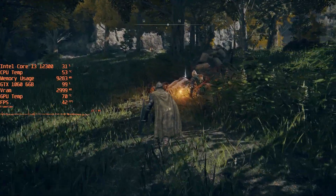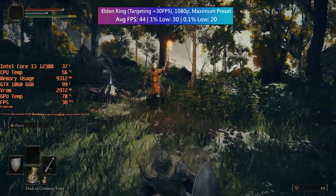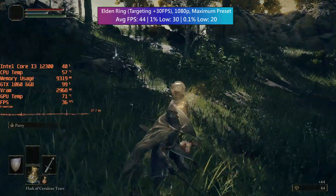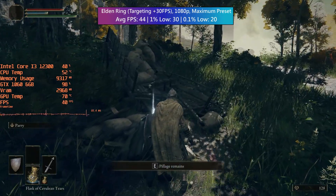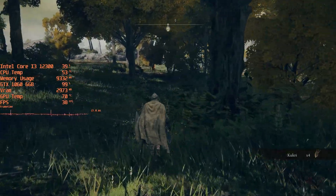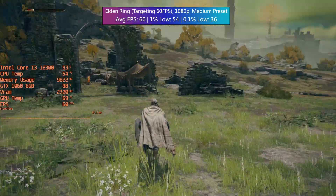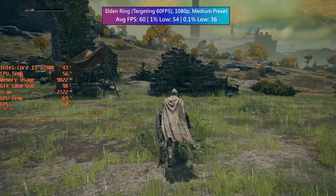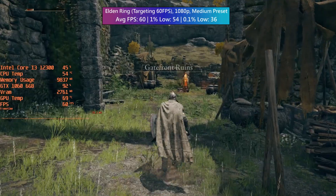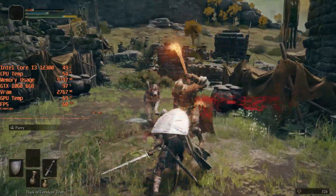Elden Ring at maximum can cause some issues, particularly with the 1% and 0.1% lows — it's still playable and looks great though. This is one of those games I didn't think I'd like, and then I bought it for PS5 and since then the disc hasn't left the console. While max settings are doable on the 1060, the medium preset is best suited for hitting the 60fps cap. Forested areas will still cause some dips but for the most part the game will hit 60fps and provide a fairly solid experience.